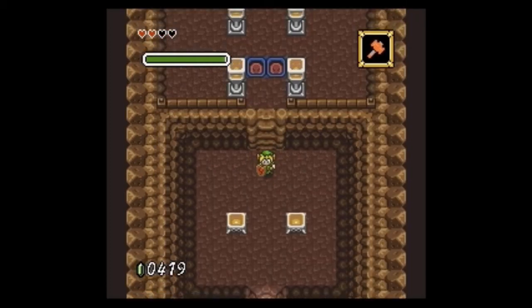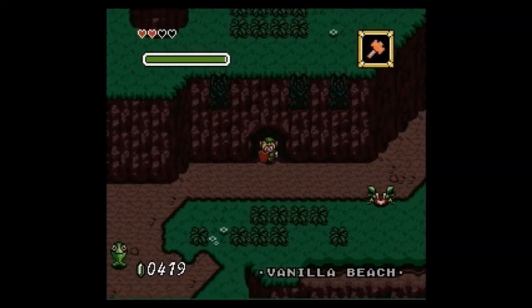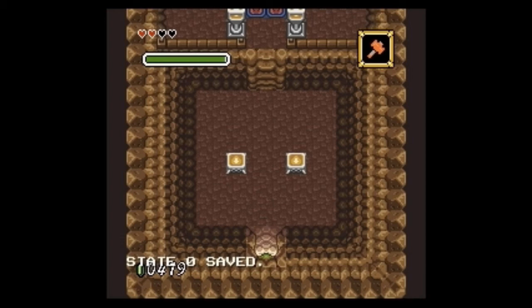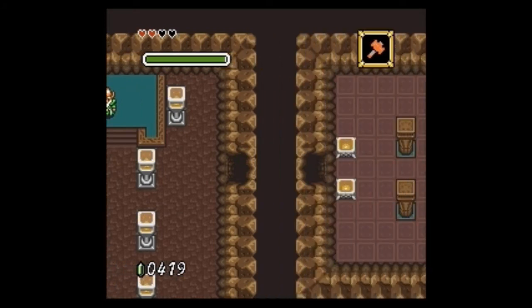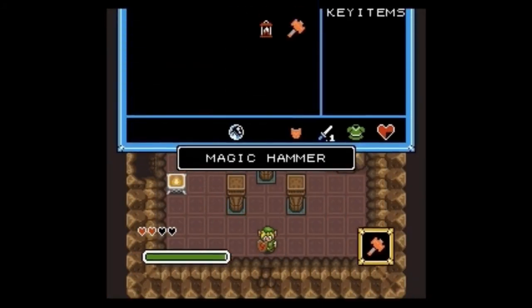Hey guys, Mr. HatCat here, and we're back with more Legend of Zelda Parallel Worlds. Today we're gonna look for the Legendary Library — also known as the... one-hit kill? Wait, did I get the thing yet? No, I didn't. Silly me forgot — didn't save. So you're just watching the same thing again.